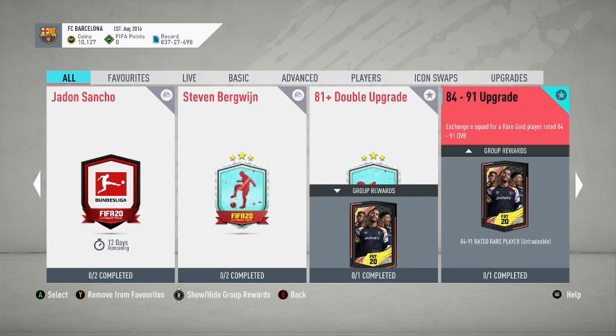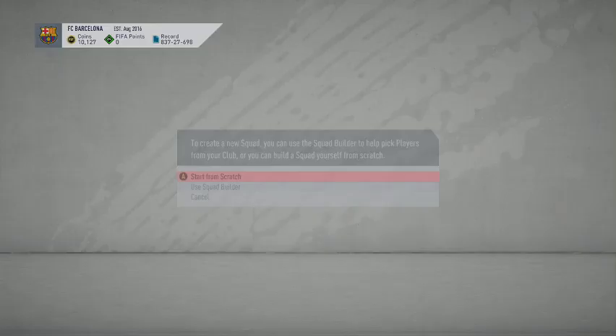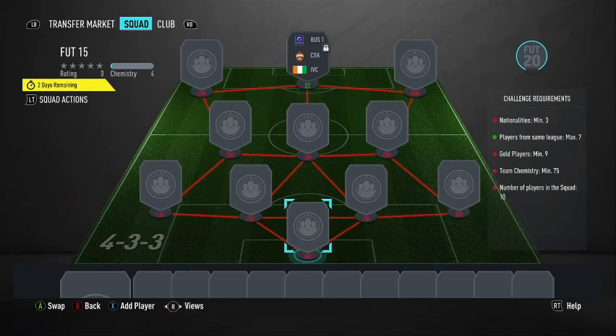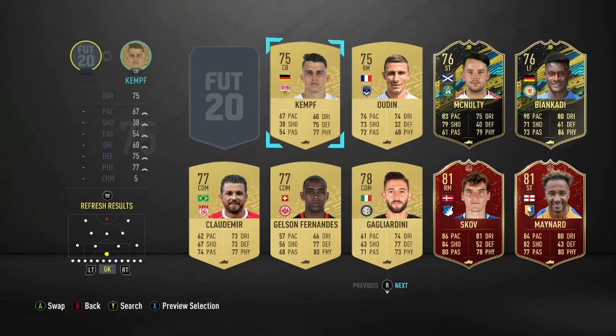Foot 15 for a jumbo gold pack — alright let's see what this is. So this is Doombia. Same league, max seven gold, 75 chem. Let's see what I have in my club. I don't have much in my club so I have to buy some stuff. One, two, three, four, five — that's what I could use from here.